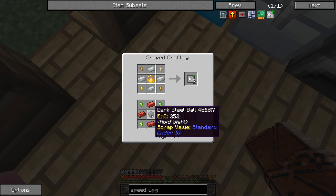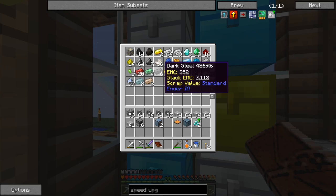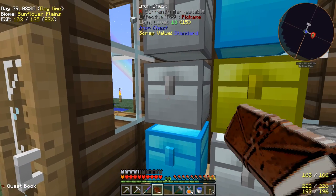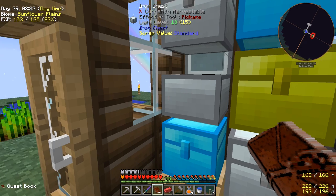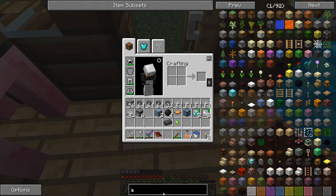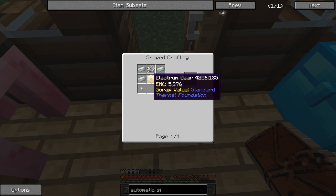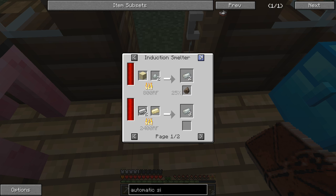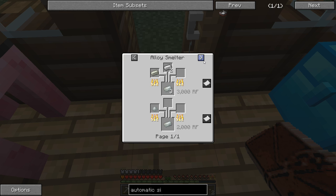The Speed Upgrade is kind of the same thing except it requires a Dark Steel Ball. We might have enough Dark Steel. Five Dark Steel Balls, we have Vibrant Alloy and Redstone Alloy. I can't remember which direction they go — I think the Redstone was on the corners. I did it wrong twice in a row! Let's put these in the right spot — there we go, we did a Speed Upgrade. Nice!